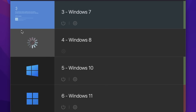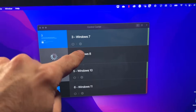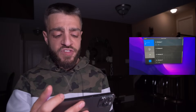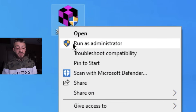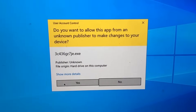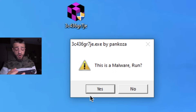Windows 10 versus unnamed virus number 2. Windows 7 is still updating — I'll give you the number by the end of the video so stick around. There's Windows 8 and then Windows 10, there's no Windows 9, which is weird. We have the unnamed virus number 2 from Pankoza. We're going to click run as administrator. Do you want to allow this app from an unknown publisher to make changes to your device? Unnamed viruses versus Windows 10. Yes. This is malware. Run. Yes.